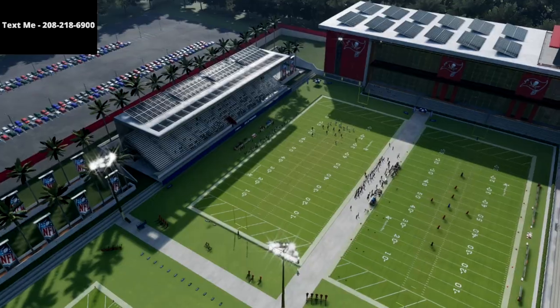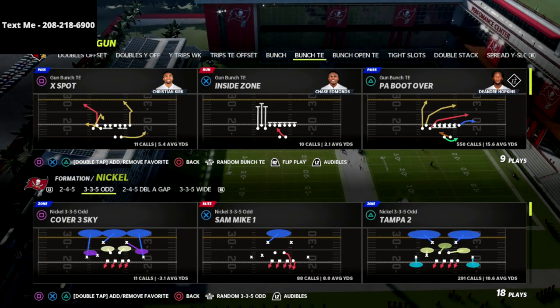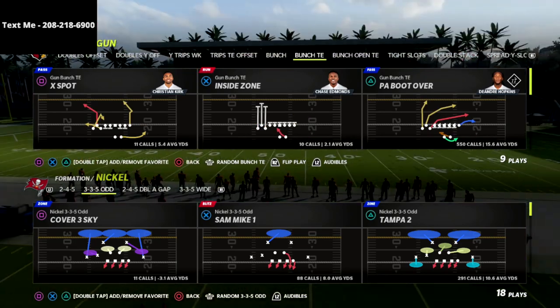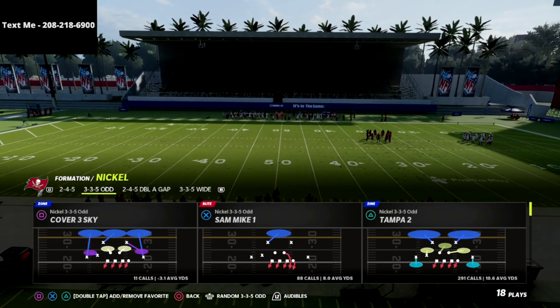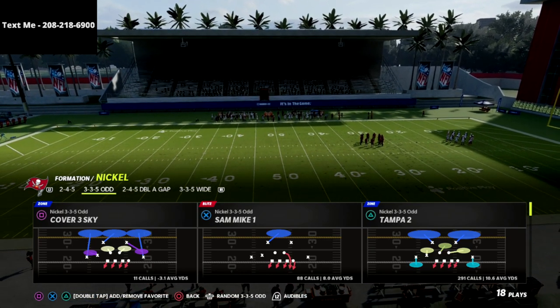In this video I'm going to show you the most effective way to slow down the bunch tight end in Madden 22. This is going to help you stop the PA boot over, one of the better plays in Madden 22 - if not just the flat out best play. It definitely has some of the best bomb concepts in the game, and we're going to show you how to shut that down in this video.